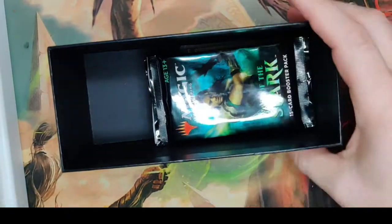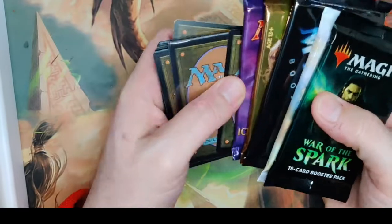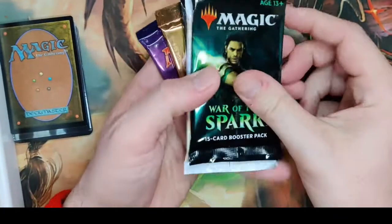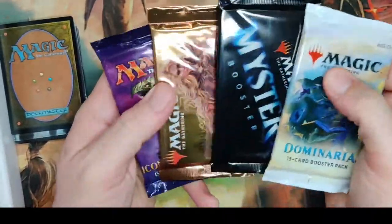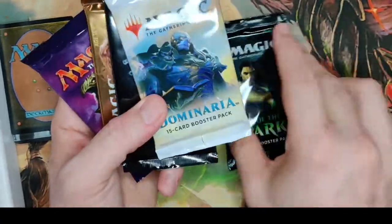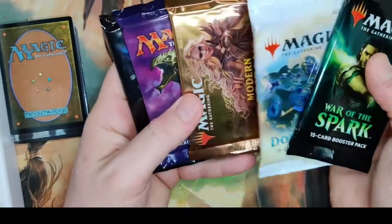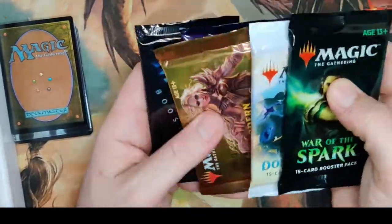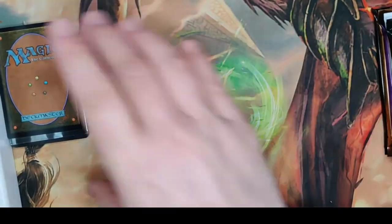We're going to get into our Throne of Eldraine Collector's Box. Looks like you got lots of stuff in there. We've got our loose cards, our Collectors of the Coast pack — I can put those to the side. We've got a War of the Spark pack, Dominaria, an Iconic Masters — good packs, all the good packs. Then Modern Horizons. Yeah, so you got some premium packs in here.